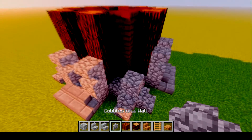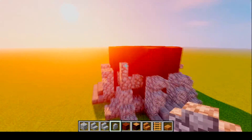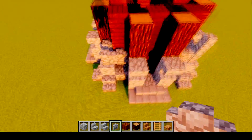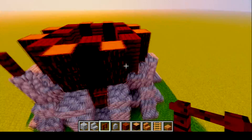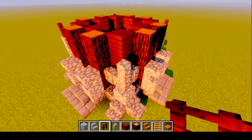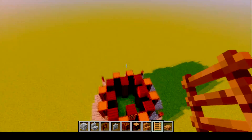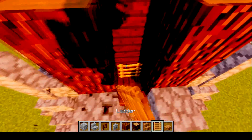Now all you need to do to finish the base is put walls connecting, one block above leaving a gap, just like that. Then top all of them off with dark oak fence. That is basically the base. Then you're going to want to add ladders. Make sure you've got all of them in.